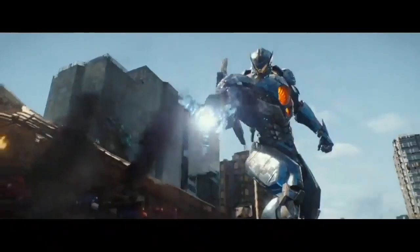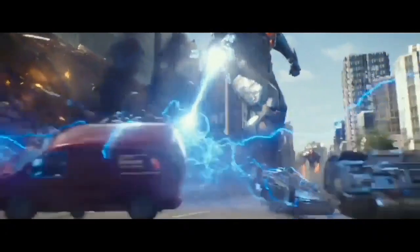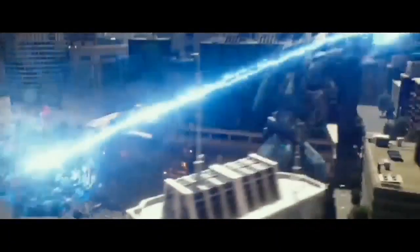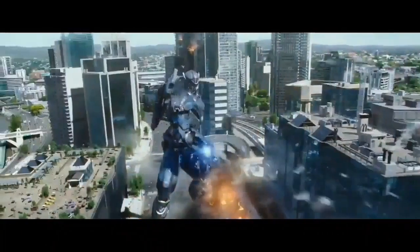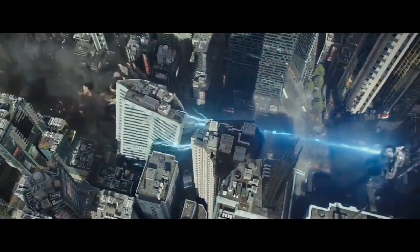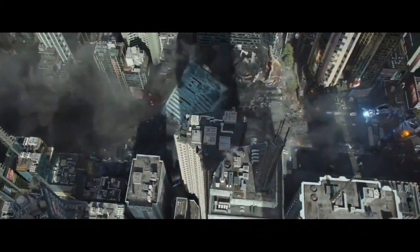An additional weapon, original to the design of Gypsy Avenger, is the Gravity Sling — a weapon similar to Guardian Vibro's liquid weapon that can generate a small field around any object, from debris to a building, and allows Gypsy Avenger to use virtually anything as an offensive weapon against Kaiju.